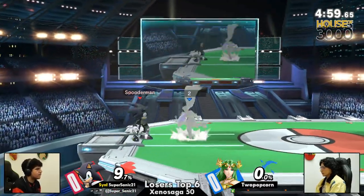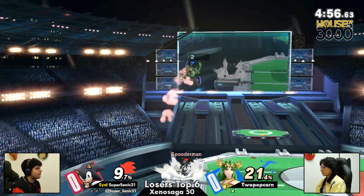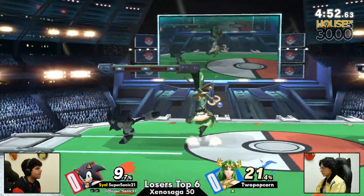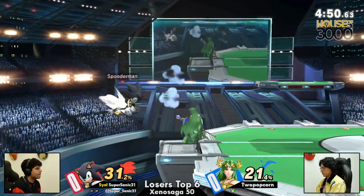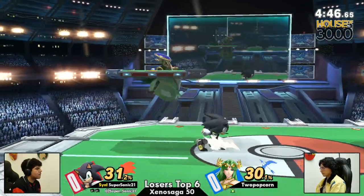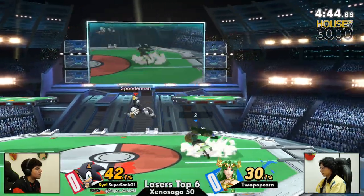For those of you who don't know, if you grab the ledge from above, you can't be two-framed. So Palutena and other teleporters will try to get above the ledge and teleport to it so there's no two-frame — you know, they're invincible. But you're holding down, so if you mess it up, you're going to go past the ledge and die.